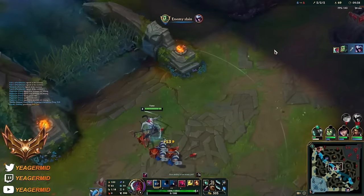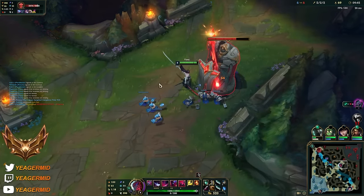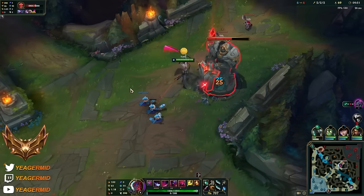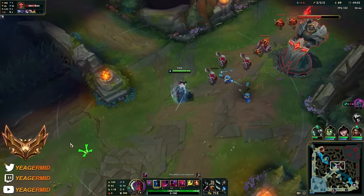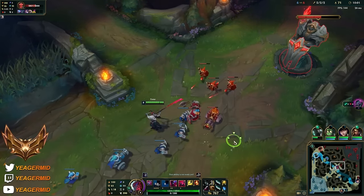Amumu got it under control so that's even more worth it. So he can go for this and I'm gonna pressure mid side. Force Nunu to commit. Go for the plates because it is so much free gold. We're gonna win just by having the CS advantage and gold of course.